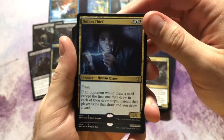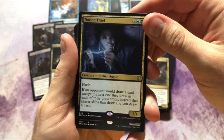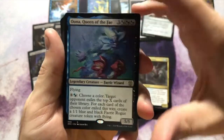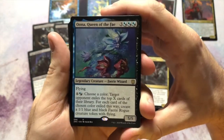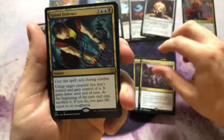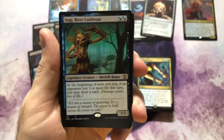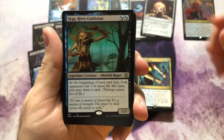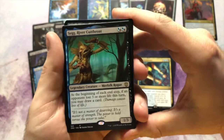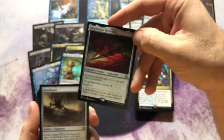Notion Thief is a nice card — if an opponent would draw a card except the first one they draw in each of their draw steps, instead that player skips the draw and you draw a card. A well-needed reprint. I know they did a Secret Lair for Oona, but having a reprint inside a commander deck is fantastic. Syr Conrad, Sol Ring of course, Command Tower of course. Syr Konrad the Grim — way before my time, but when I finally looked up what he did and how much he was worth, I was really surprised Wizards could pump in cards like this and still offer it at a reasonable price. Blackblade Reforged is putting aside because it is somewhat decent.